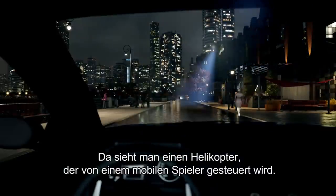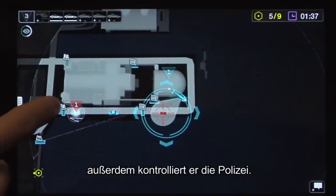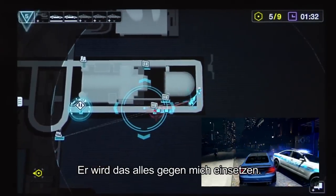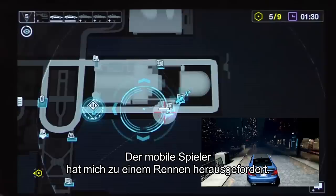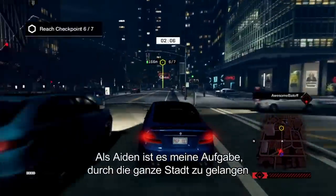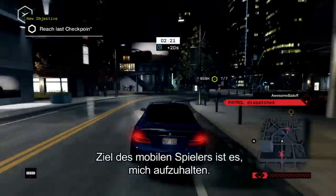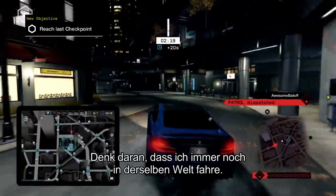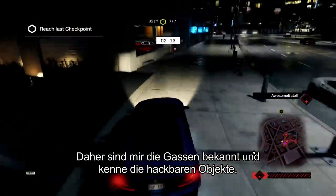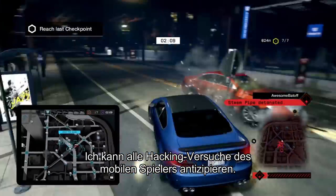You see this helicopter? That's controlled by a mobile player. He controls the helicopter and he tries to fix the spotlight on me, and he also controls the police. In fact, he controls anything that can be hacked. And he's going to use all of that against me. The mobile player has challenged me to a race course. He could be sitting right next to me, or he could be halfway around the world, sitting on a bus. As Aiden, it's my goal to get across the city and get through all of the checkpoints on time. The mobile player's goal is to try and stop me. I'm still driving in the same world. I learned these tricks from playing the single player campaign, so I'm familiar with the alleyways and the hackable items. I can anticipate all of the hacks that the mobile player is using against me.